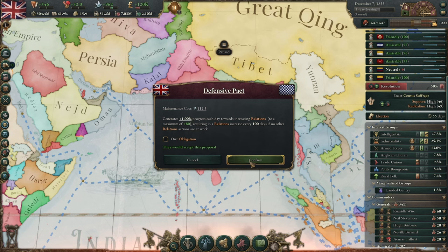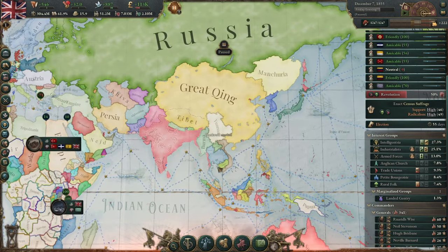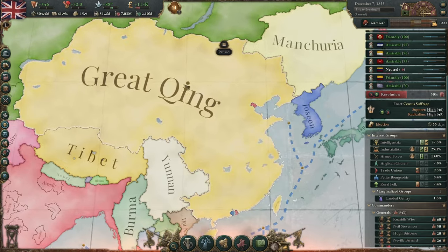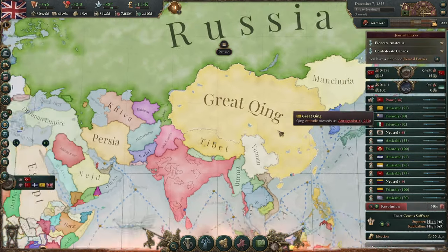We could form a defensive pact with Yunnan — I wouldn't hate having southern China part of our sphere. We may end up going to war with Great Qing to force them to release more territory, so there's more stuff to pull into our market. But we'll save that for later.